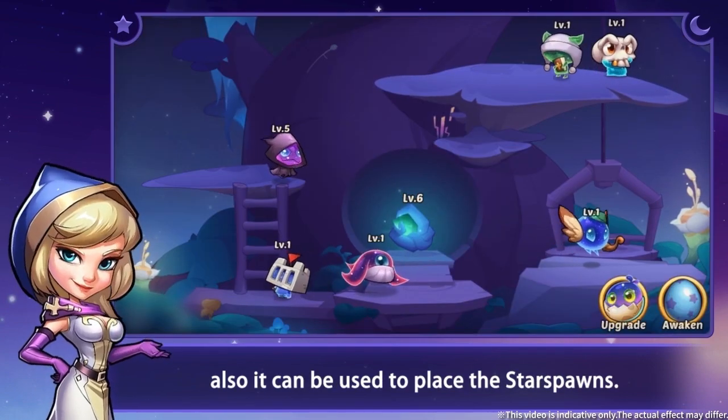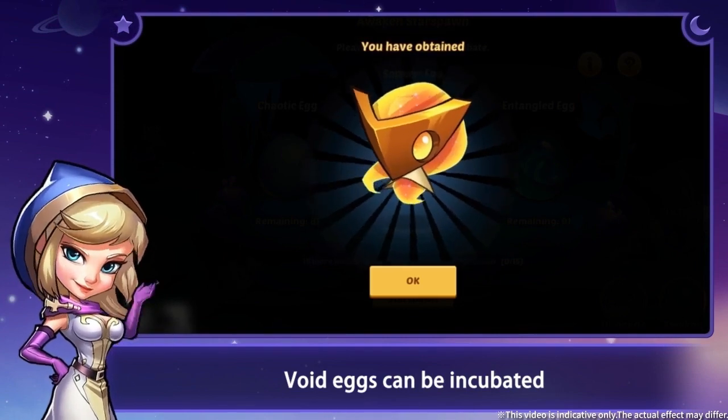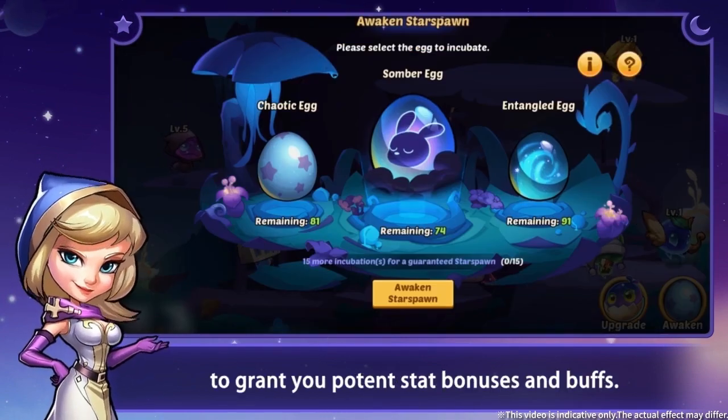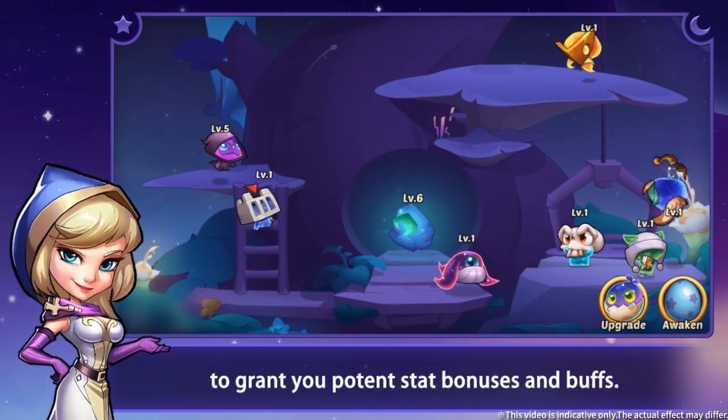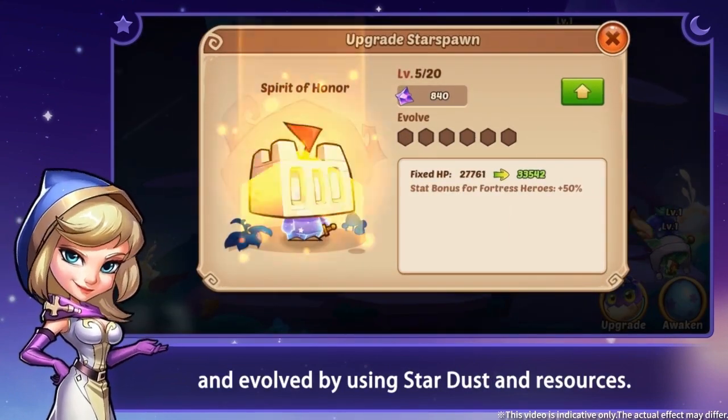Also, it can be used to place the star spawns. Void eggs can be incubated to awaken different star spawns, granting you potent bonuses and buffs. Star spawns can be upgraded and evolved by using stardust and resources.